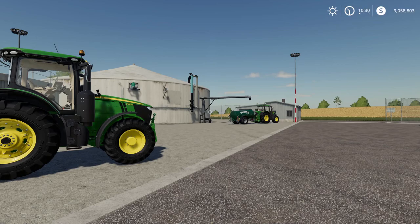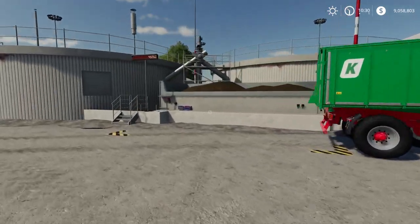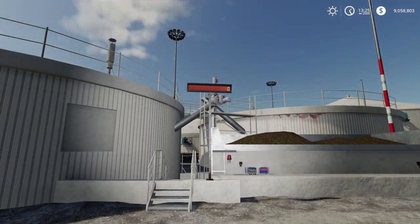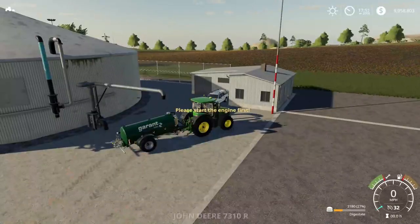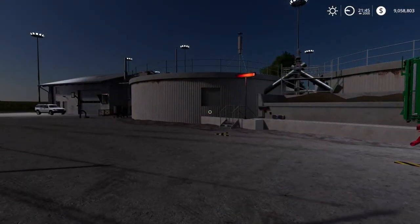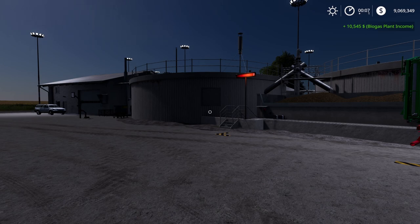We've covered most of the basics, so let's fast-forward time. You can process through quite a bit in a day, and as soon as it processes, you get the digestate — that's not something that rolls over at midnight, you get it as soon as it's processed. We can see more digestate available now. As we approach midnight — 8 o'clock, 9 o'clock, 10, 11 — and crossing midnight, you're going to see a payout in the upper right corner. And there we go: $10,545 — that was our BGA income for the day. You get paid out at midnight, not right away.